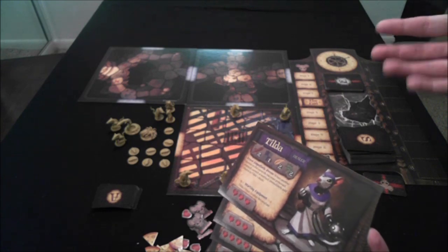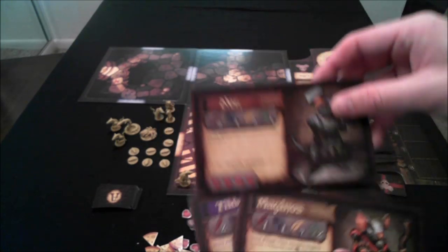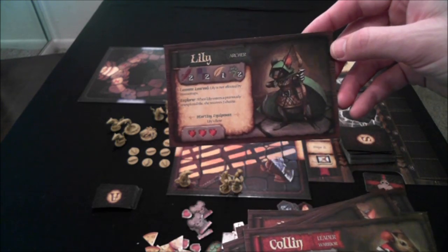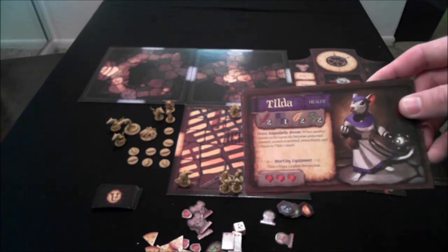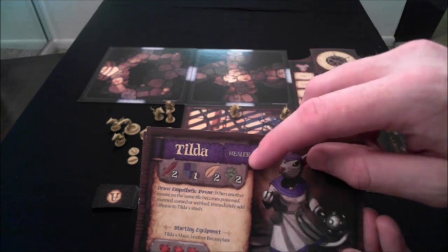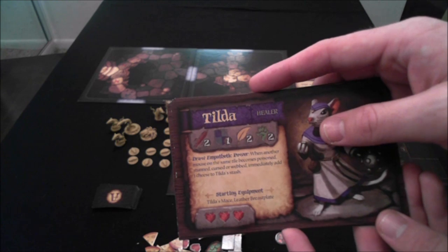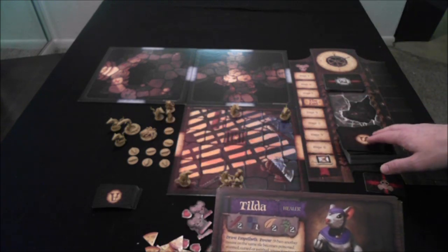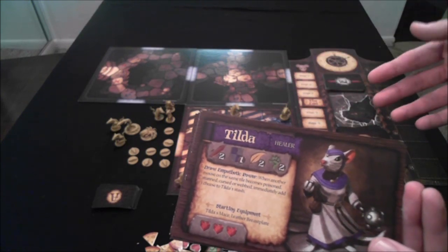Not every character is available at every given time because you're playing through a story and some characters haven't arrived yet. You have characters like Tilda the healer, Filch the rogue, Nez the big brute warrior, Maginos the wizard who turned you all into mice, Lily the archer, and Colin the leader and warrior. They all have their own abilities and different stats — everyone has the same four stat types with different numbers: combat, defense, lore, and movement.